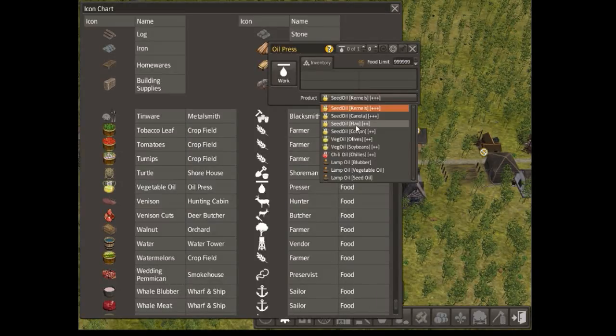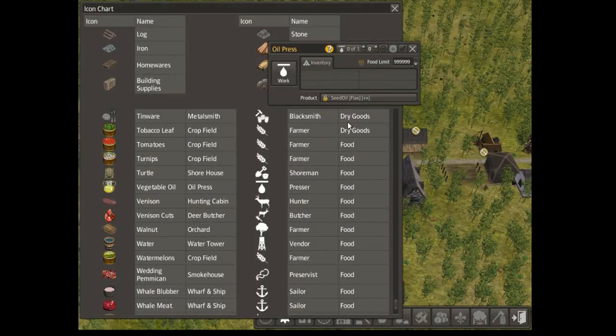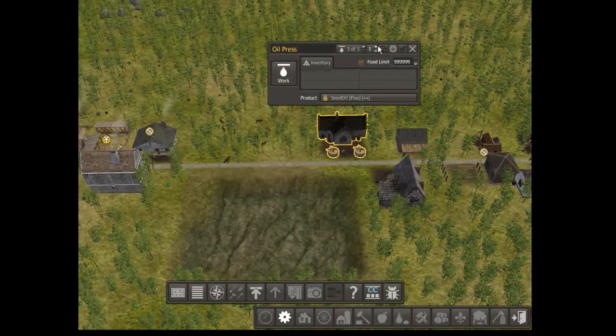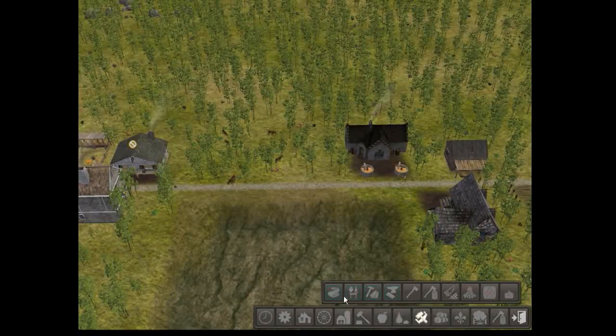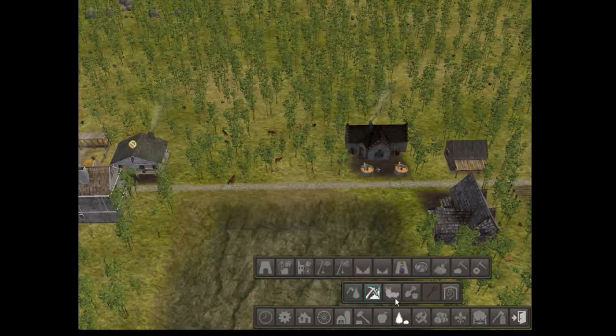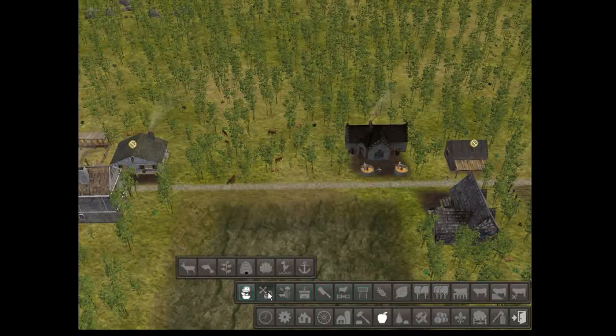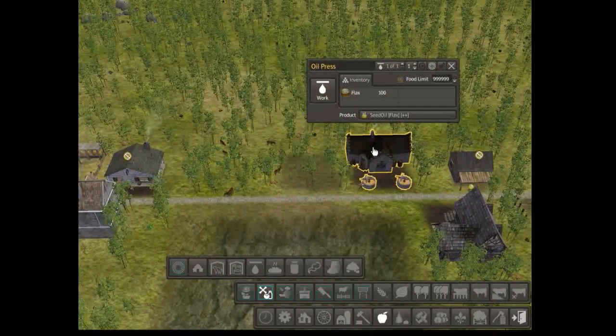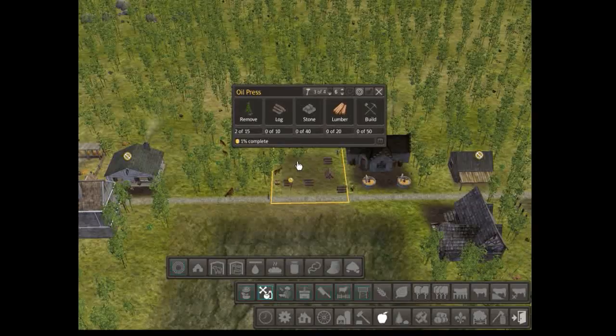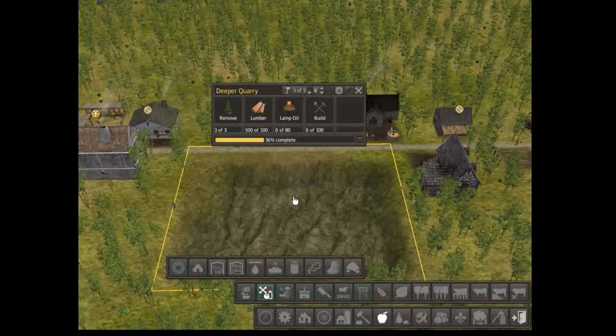Alright, so if I just make flax that will give us seed oil. Because we're making flax and then we'll make another one of these next to it. I need to remember where it is — I think it's in here. So if I put another one next to it, you can see that's now getting flax which will turn into seed oil. Then the people next door will turn that into lamp oil, which we'll need for the deeper mine.